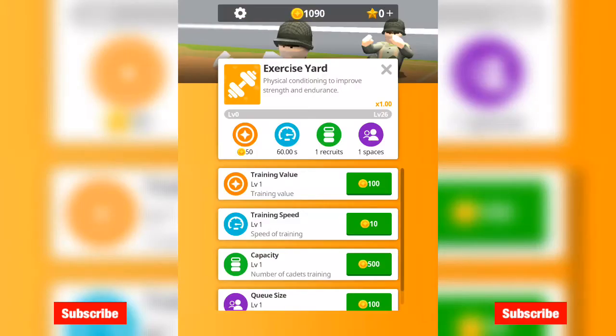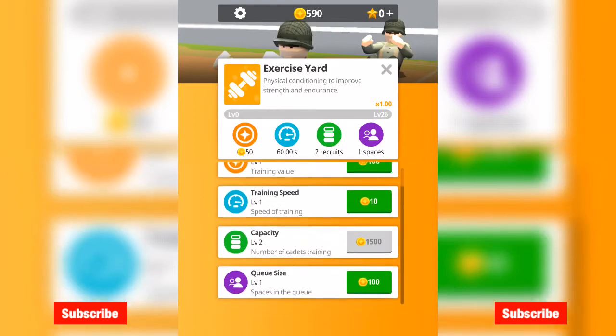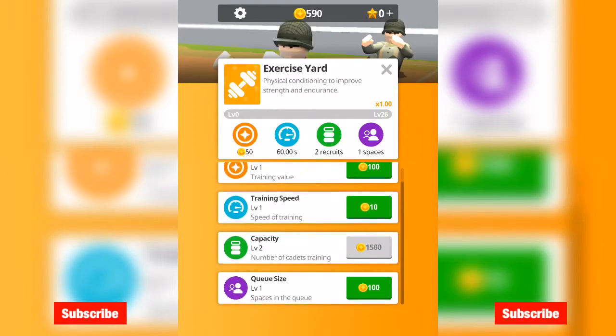Exercise yard — training value 100. Physical conditioning to improve strength and endurance, times 1. So 50 coins, 60 seconds per minute. I can do 1 recruit, 1 space. Training speed — so obviously I need to up this. Number of cadets training: 5 capacity. So if I upgrade that to 2 — brilliant. Queue size — space to the queue. Let's do that.